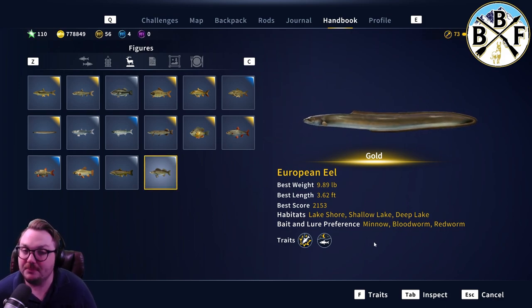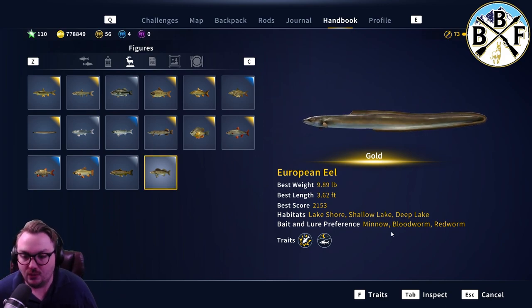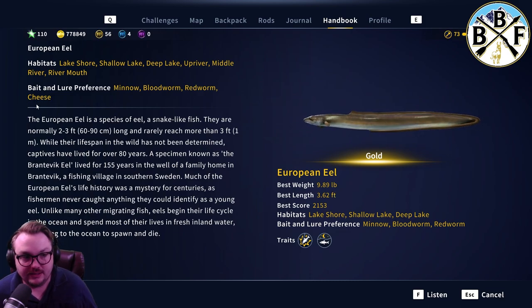They are a nighttime fish, so you're going to get a lot more eels at night than during the day. Not impossible during the day, but easier at night. Minnow seems to work the best for me — I never have an issue getting one on minnow. If I get them on something else, it's typically because I'm fishing for something else and they just happen to bite.